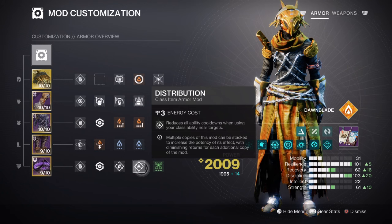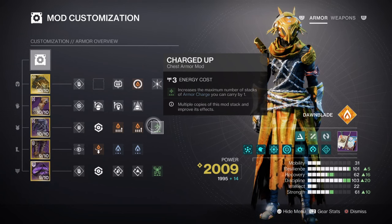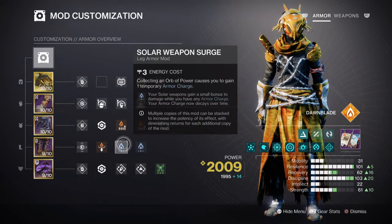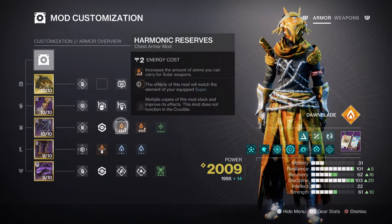Four additional mods we have also applied: Harmonic Cypher, creating Orbs of Power via a matching subclass weapon. Charged Up, which expands how many charges we can carry once we collect an Orb of Power. Solar Weapon Surge x2 for a 17% weapon buff. Ashes to Assets for Super Energy Regen via grenade. And lastly, Heavy Finder, Reserves, and Scavenger Ammo mods are highly recommended for the weapons we commonly use.